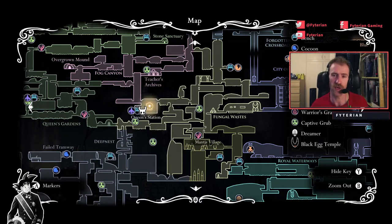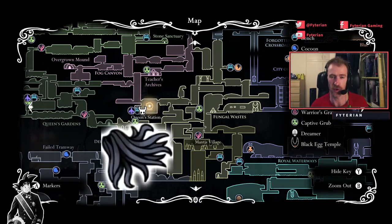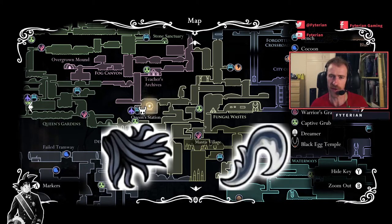Now for this you will need the Mothwing Cloak and also the Mantis Claw for some of the climbing sections, but other than that you don't really need anything. So just the Mantis Claw and the Mothwing Cloak — let's get right into it.